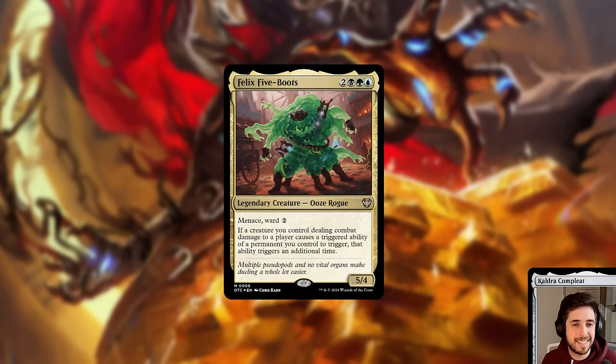The other new commander in the deck, in the 99 rather than the face commander, is Felix Five-Boots. This is another 5-mana Sultai commander, it's a 5/4 legendary creature, Ooze Rogue — I absolutely love that. It has Menace, Ward 2, and if a creature you control dealing combat damage to a player causes a triggered ability of a permanent you control to trigger, that ability triggers an additional time. So this is essentially Panharmonicon for combat damage triggers. It works very well with Gonti, doubling how many times you trigger it and stealing twice as many cards.